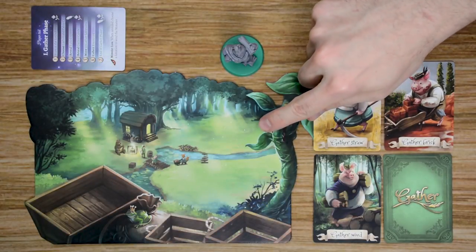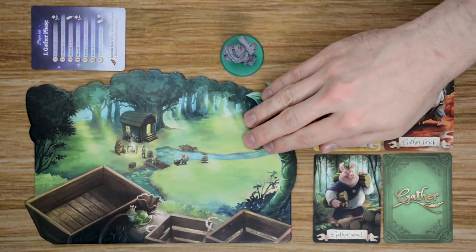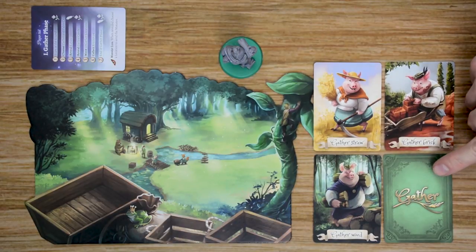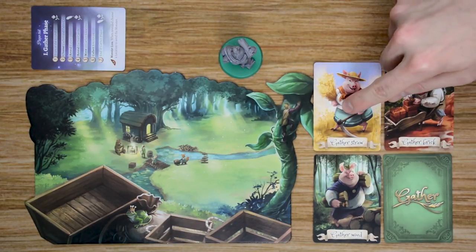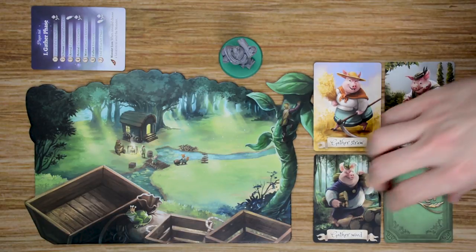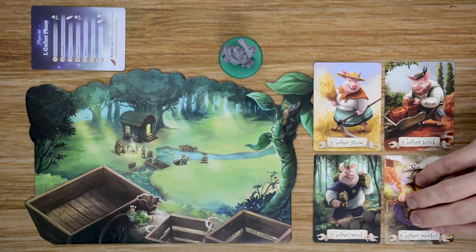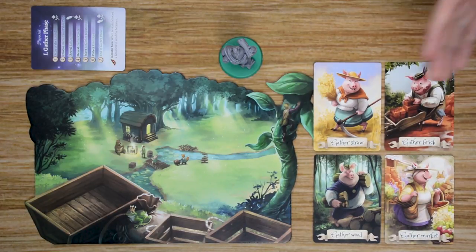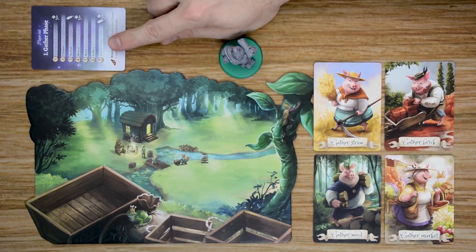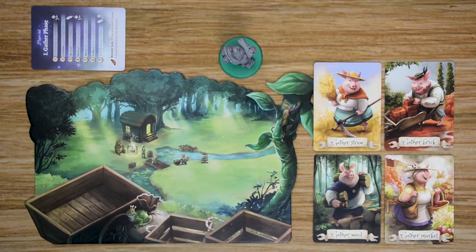For player setup, each player is going to choose a color they want to play as, and they'll gather their player board, the miniature matching that color, and the three gather cards — which are straw, wood, and brick. If you're playing a four-player game, you can also gain the gather market card. If you're playing a three- or two-player game, the gather market card will be returned to the box. Finally, each player will also gain a player aid that outlines the different phases of each round for them.